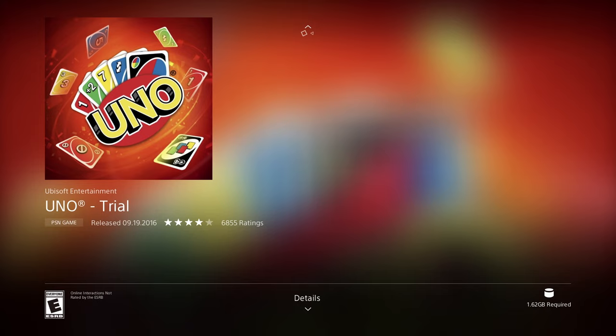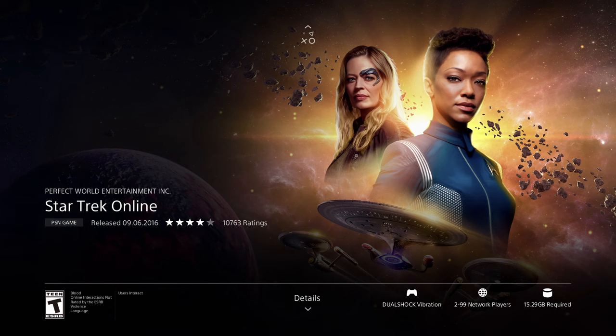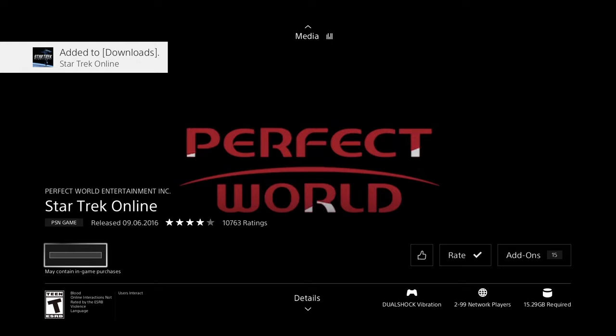Let's scroll down — this next one is a trial, which I usually don't love, but we'll download it anyway. It's good to try a game to see if you like it before committing. Then there's this full game that is completely free at 15.29 gigs — let's press download and begin, then go back and keep going.